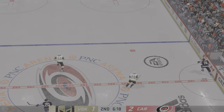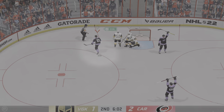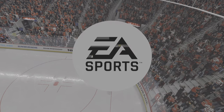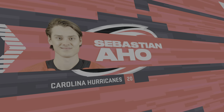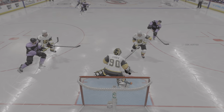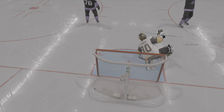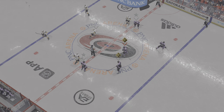Great heads up play with the stick by Shea. Handles the puck. Scores! It's a Hurricanes goal! Man, it looks like a bunch of people in front of the net. You know it's a tough one when you can't see the goalie — that means he can't see the puck. The Hurricanes now extend their lead to two here in the second.